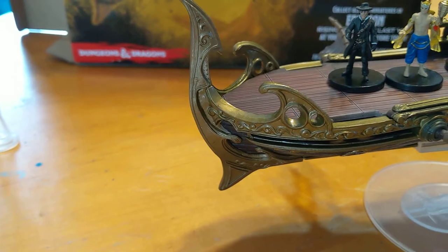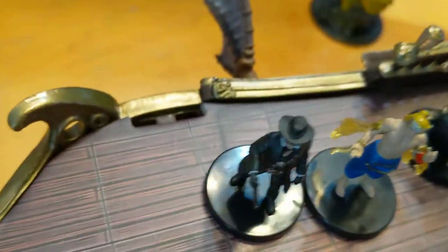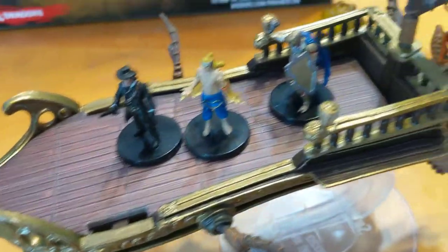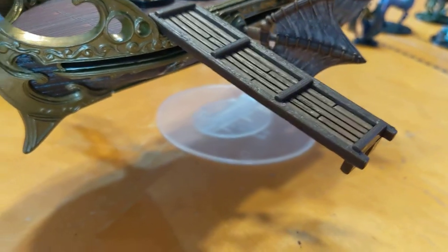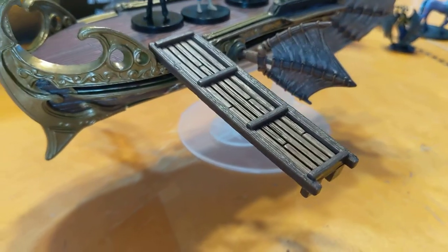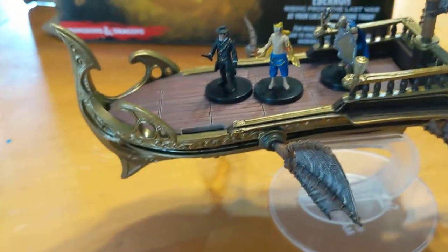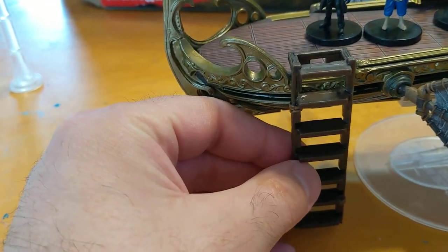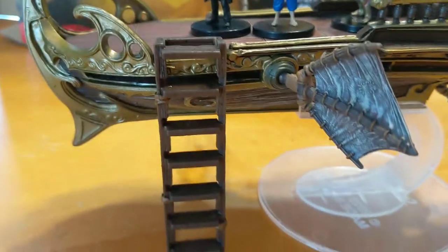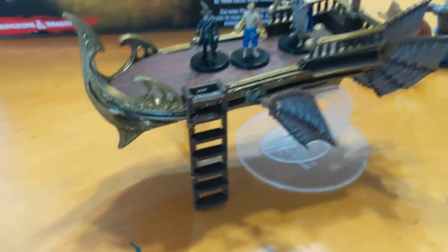The set also has a gangplank with little notches — so if you had another Skycoach or a building, you can attach a plank between them. There's also a ladder that attaches right into the same notches on the side, going right down to the ground. So people can climb right down.